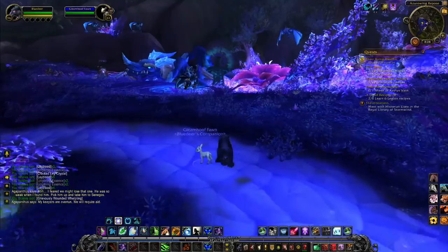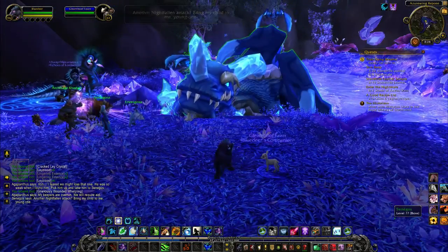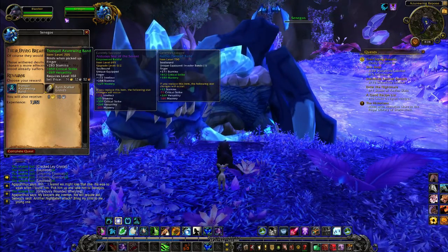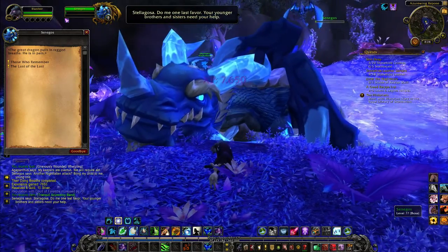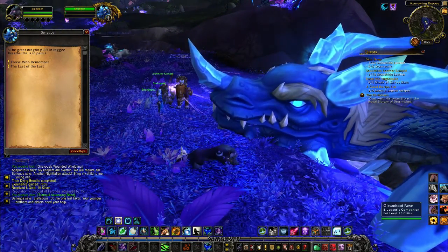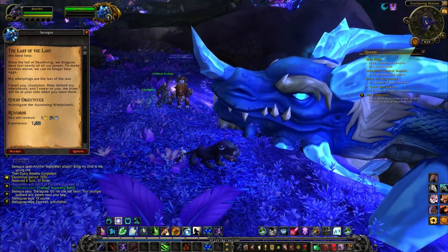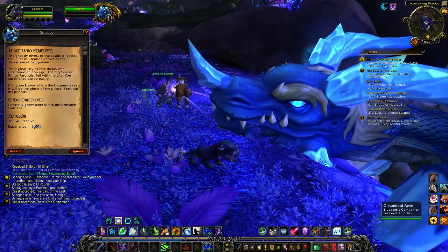I am going to be giving at least two of those away in this giveaway. Do be sure to check out that video if you want to be in with a chance of winning a pet. This is the dragon dude who isn't very well, looking at his health. I think we need to save him. Okay, so we need to investigate the Azure Wing whelplins and locate Night Watcher Idri in the Drowned Gardens.